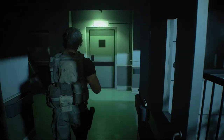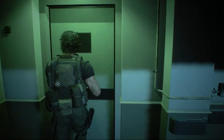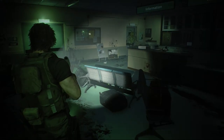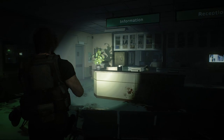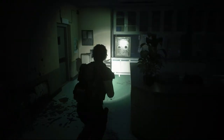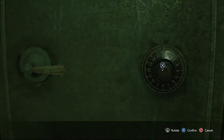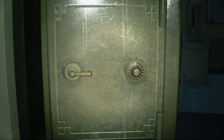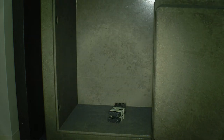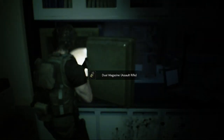The location of the Dual Magazine for the CQBR Assault Rifle is in the nurse's station of the hospital — this section right here, specifically. It's actually inside that safe over there. The combination for that is just 9-3. And there you go — Dual Magazine.